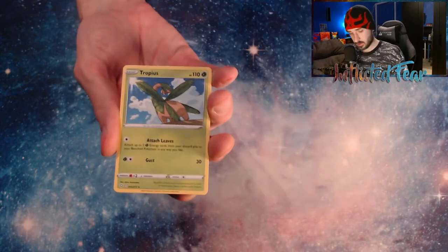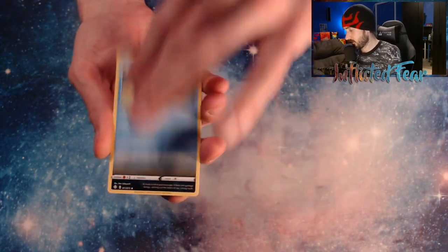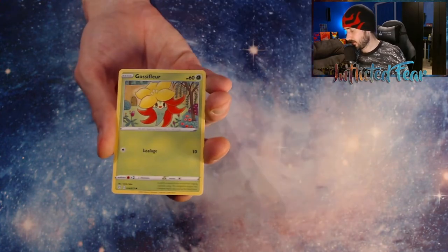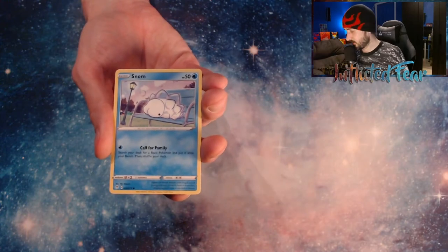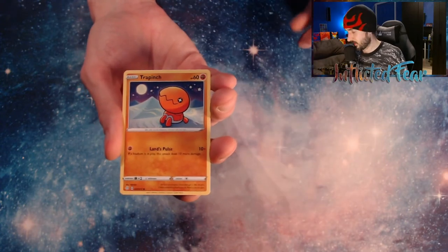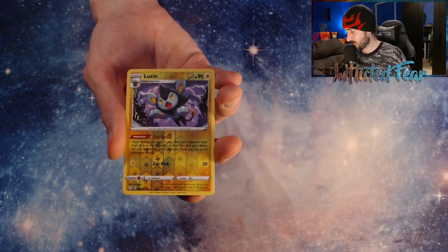Energy, Propius, Gym Trainer, Float Cell, and a Koffing. Cackney, Gossifleur, and a Snom. Trapinch. Come on — Baby Shiny. And a Luxio Reverse. So no Baby Shiny in this one. And a Volcanion.